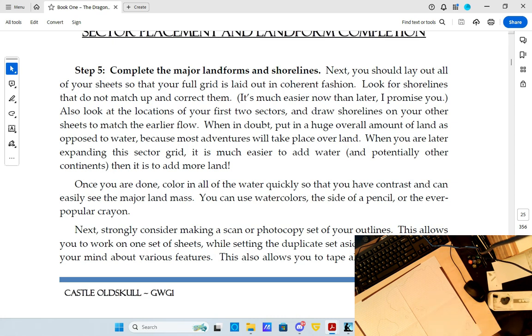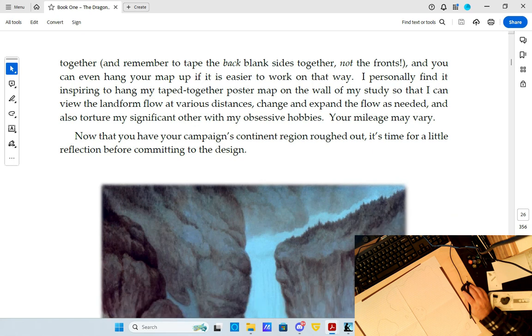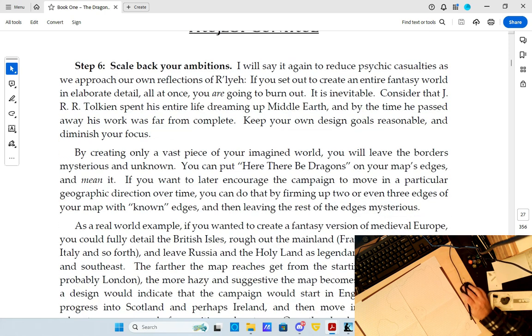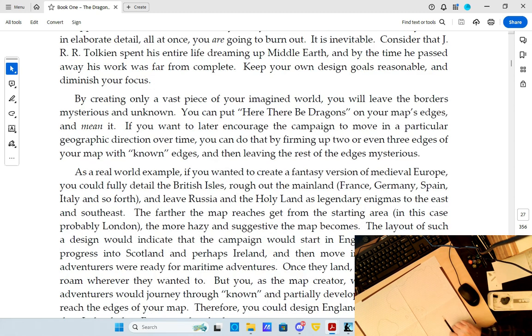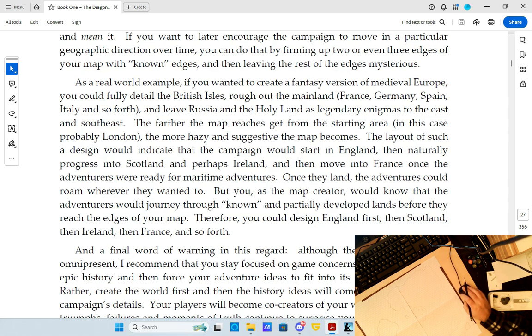He suggests coloring, but I'm not going to be coloring anything just yet. It says remember to tape the backsides together — that's what I did. He also says scale back your ambitions to reduce psychic casualties. Keep your design goals reasonable. That's why I did four pieces rather than the nine-sector or six-sector map suggestions. You can even put 'here there be dragons' on the corners. Let's make a little compass rose.